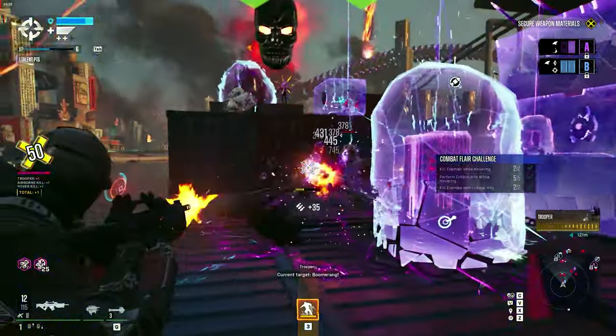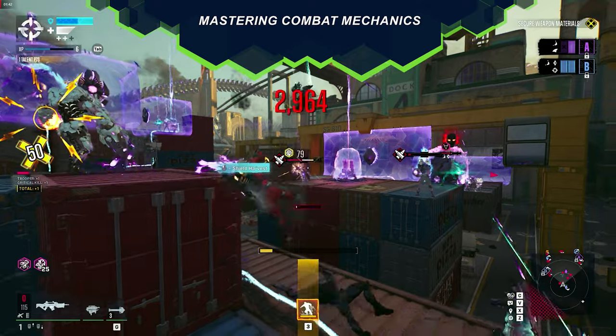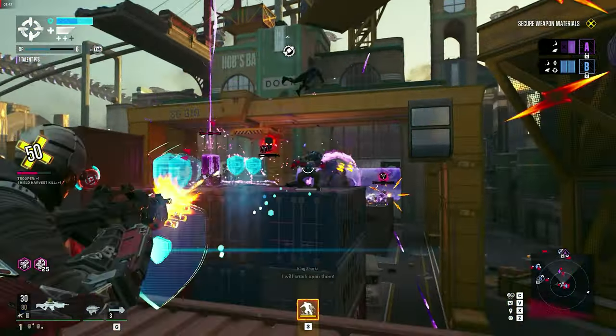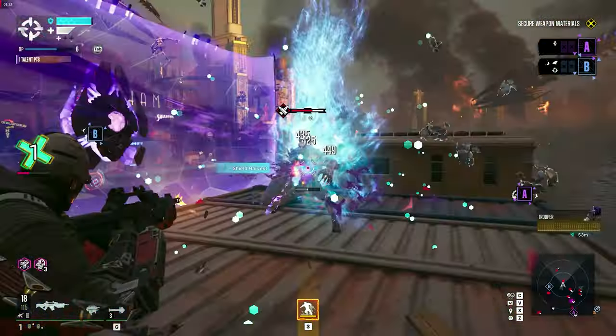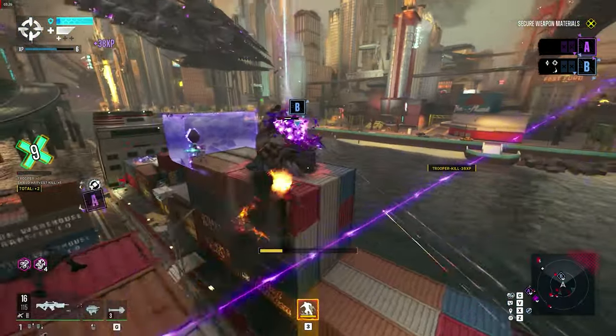Gunfights in Suicide Squad can become intense, so it's essential to understand the game's healing mechanic. While engaging enemies, show a pause before finishing them off. You may notice that enemies begin to glow blue, indicating your opportunity to harvest them for shield points. This mechanic bears a resemblance to the glory kill system from Doom.